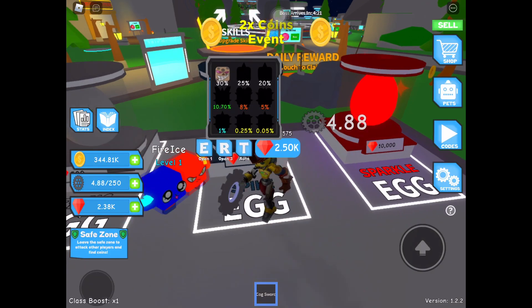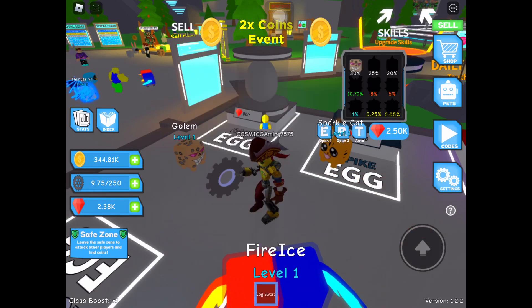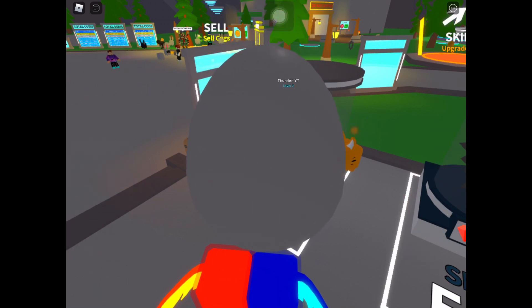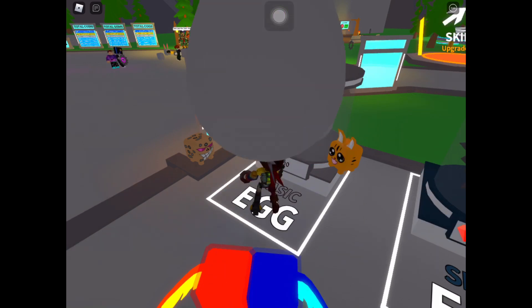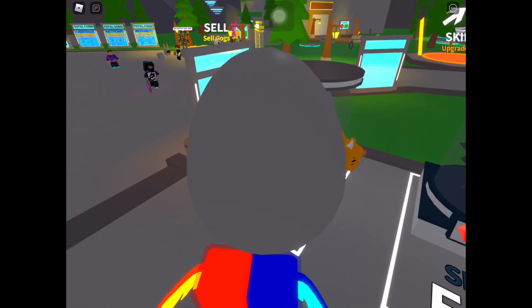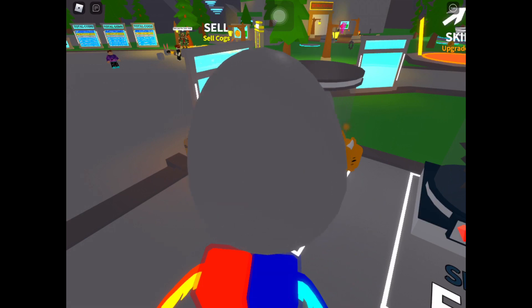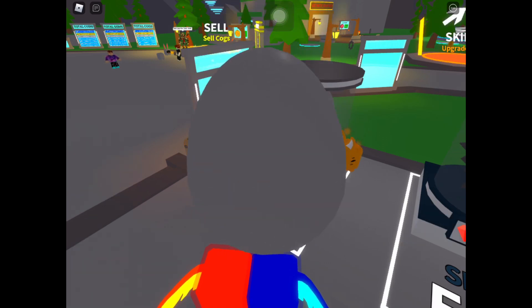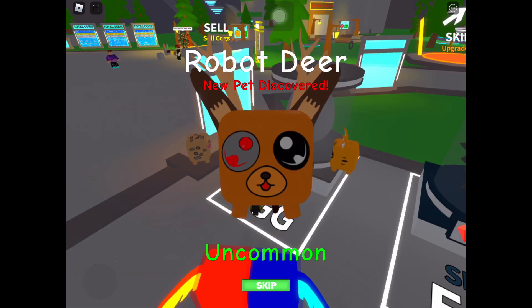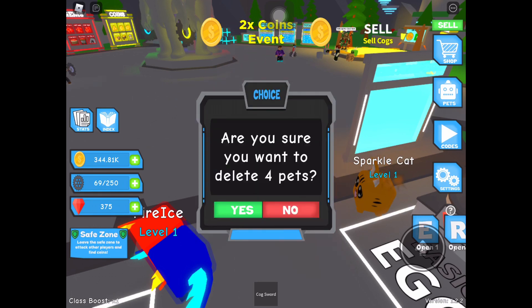These aren't even close to my fire ice pet which I got from a code. I can afford like two or three more. I got a Robot Bear, then a Cyborg Dog which is really bad, then a Robo Deer. My luck is really bad today. Anyway let's just check the stats — get them out of my inventory, I don't even need these.